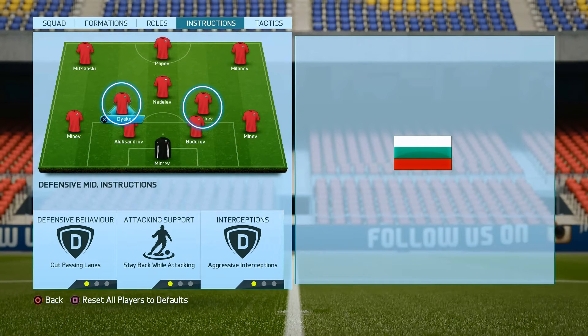With that formation we have 2 CDMs and we will make our defense even stronger when we put: cut passing lines, stay back while attacking, and aggressive interceptions. With those instructions both of our central mids will always try to help our defenders, but when you are choosing your players for those positions pick someone with good stamina, otherwise you will need to make substitutions around minute 65.